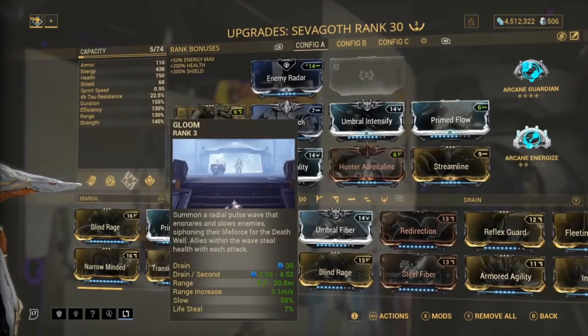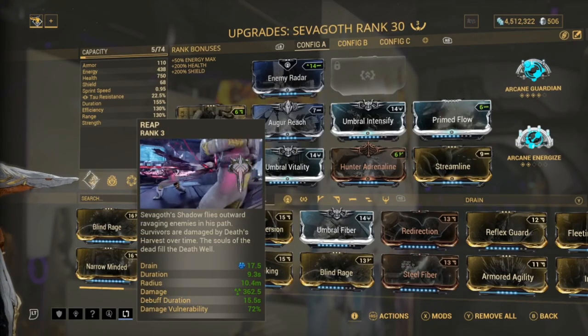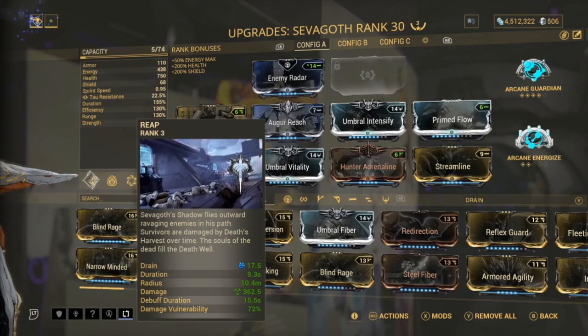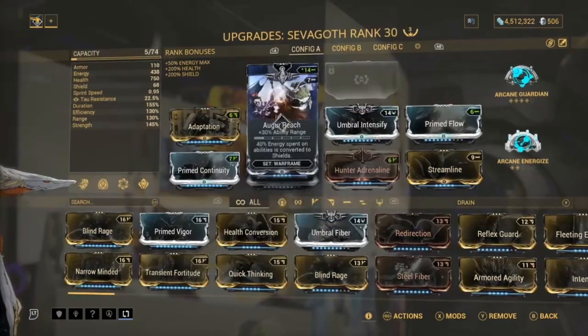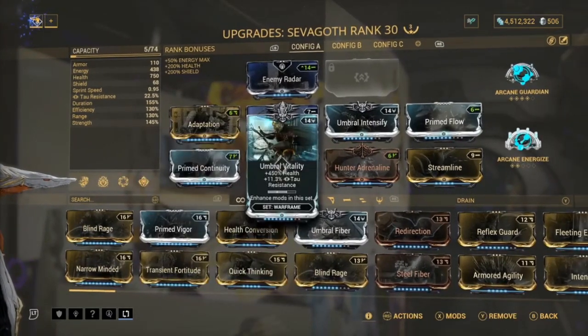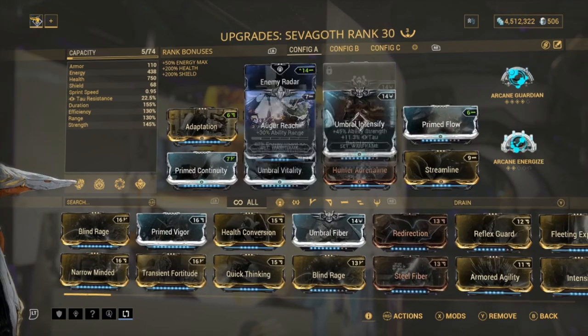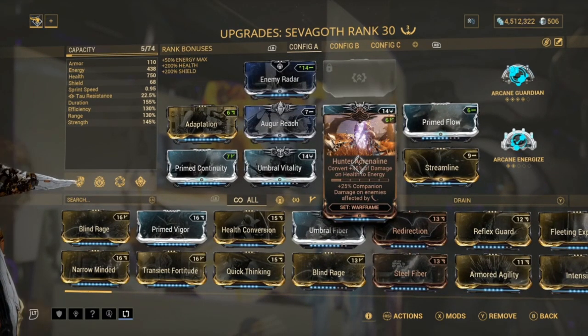It's like Molt but with even less casting time. Basically you can use this if you really need shields. If you don't know what shield gating is - with an Augur mod, 4% of energy spent on abilities is converted to shields. When your shield has been depleted, you have about one second where you can't take damage, so you can just abuse the shield gating system with the Augur mod.